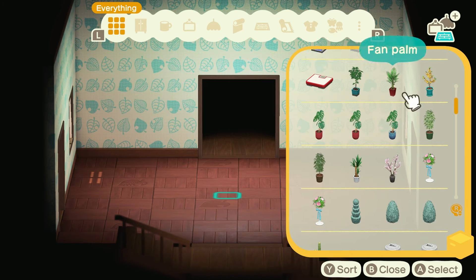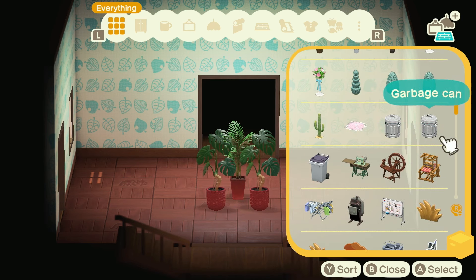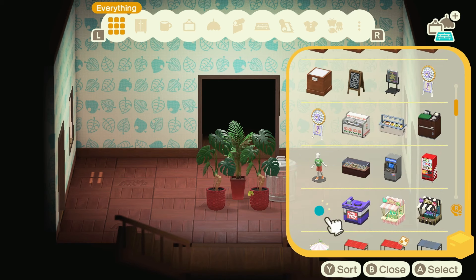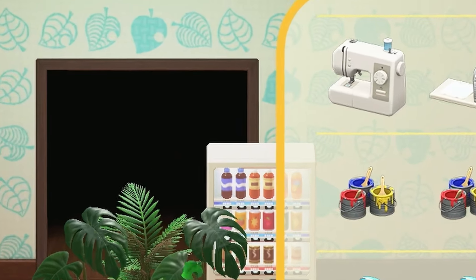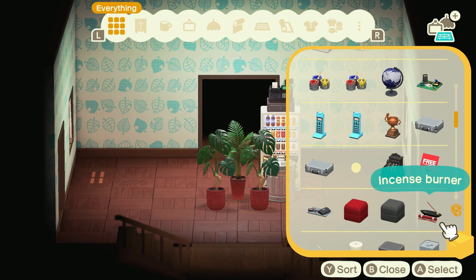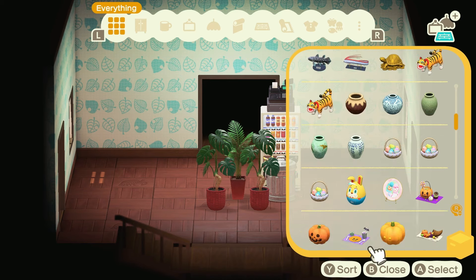Obviously we need some plants, so we're gonna go with some fan palms, maybe a few Monsteras, and those should be good. We need a trash can - I think I'm gonna go for like a little garbage pail, just something to look a little fancy. We're gonna go for a drink machine too, because that would fit in. We clearly need some kind of register, so maybe I should go for the modern one. Oh my god, it went on top of the drink machine. I want a little bit of that flair of like you're buying a ticket inside of Terra. Some pots - well, we already have flowers and stuff, I don't think we need any more pots.